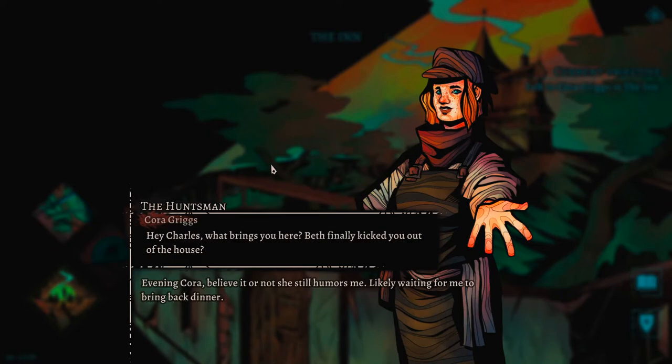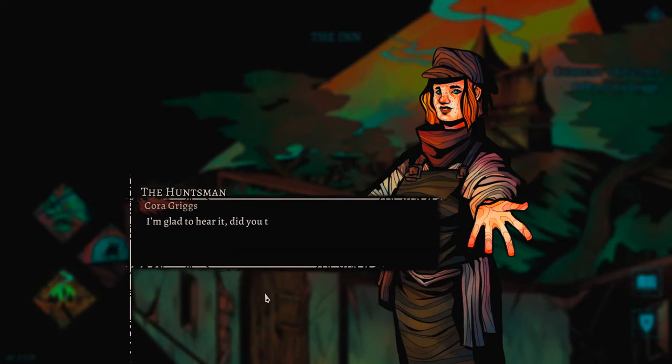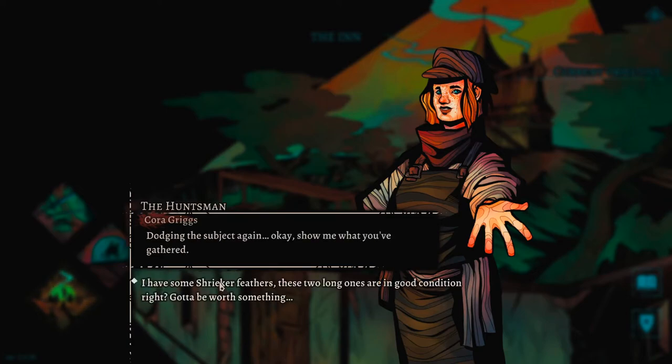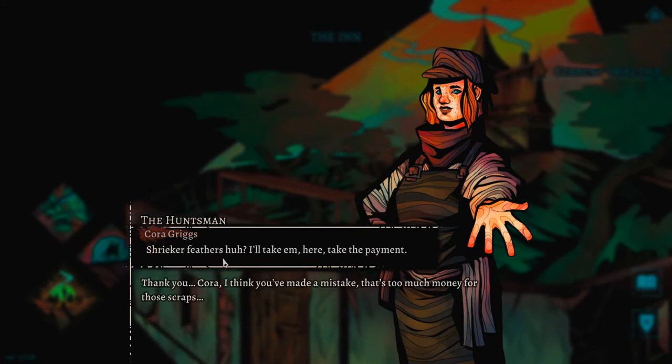Cutscene with Cora begins. She jokes: 'Hey Charles, what brings you here - Beth finally kicked you out of the house?' Charles replies she still humors him. Cora asks if he's thought more about her offer to put him up at the End, saying it's not safe out there. Charles shows her shrieker feathers - two long ones in good condition.